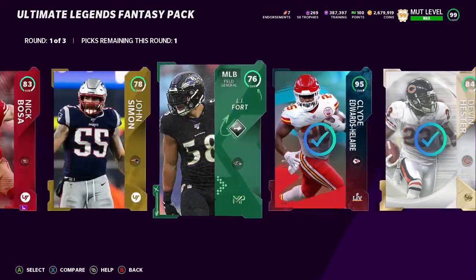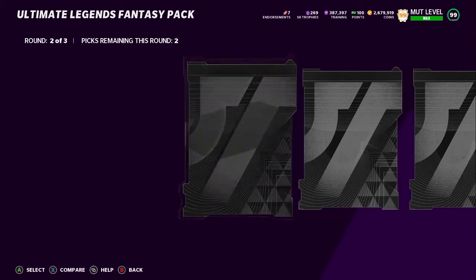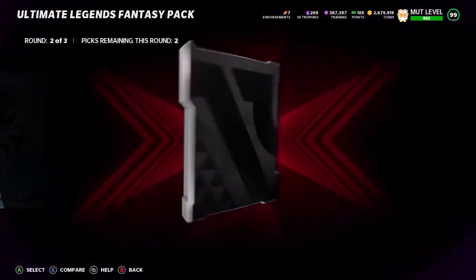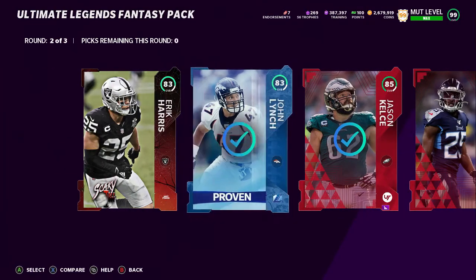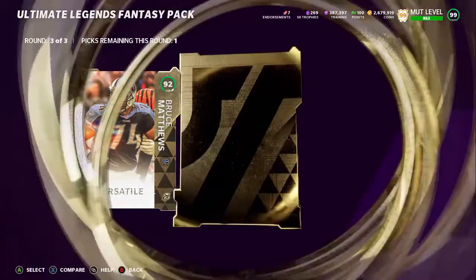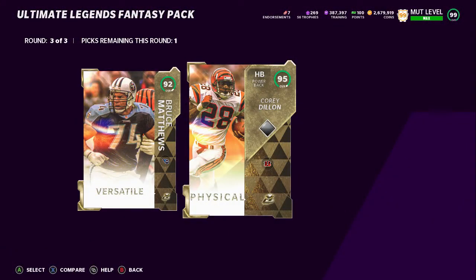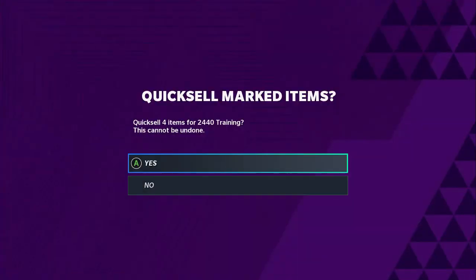Let's keep this going — come on — and we get nothing good here. Final round, give me some rings — there we go — come on, 99 please. End us off with a banger — 95. All right, we got two 95s there. Let's hop over to the cards.